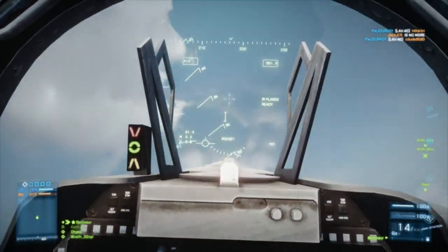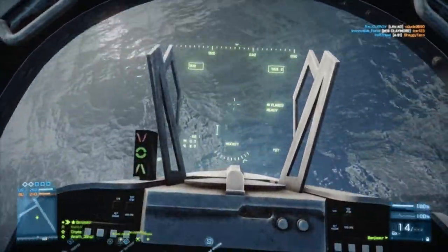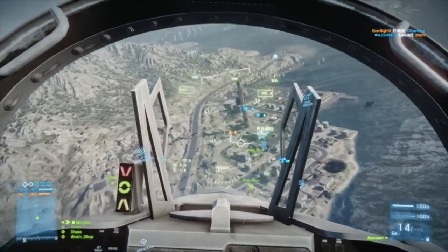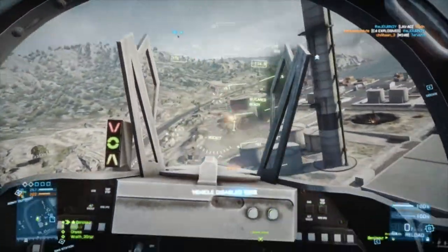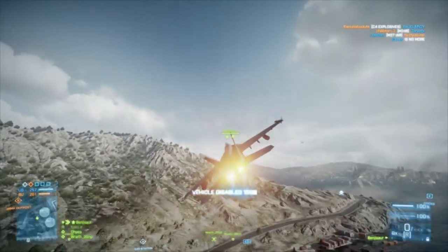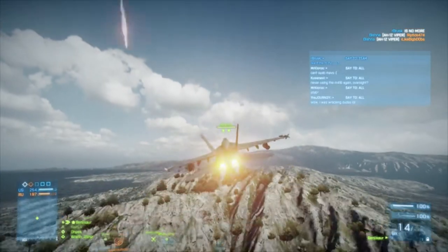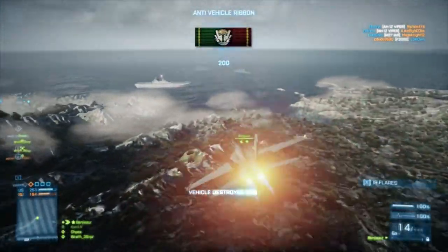The ideal flight path when trying to attack a tank is a steep angle of attack. Try to hit the back of the tank — that way you get the weakest parts. Right there I missed about two or three rockets and was still able to disable it, so you want to come in steep and from the back of the tank for maximum damage.